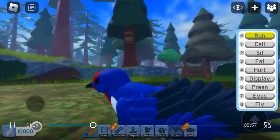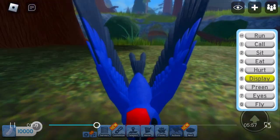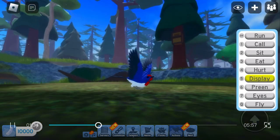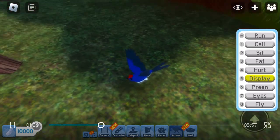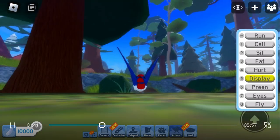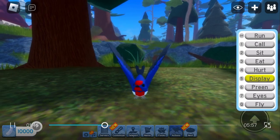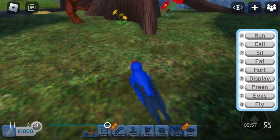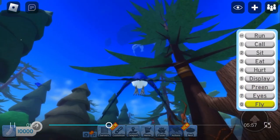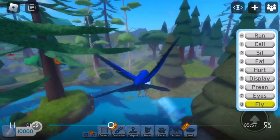Now let's grow up. Sit, eat, hurt, display. I like how the wings go up. I like how about this bird — the wings go up. I thought Swallows should have big mouths, but they don't. The breathing — kind of like it. And then the eyes. Let's do the flying animation. The flying animation seems pretty good.